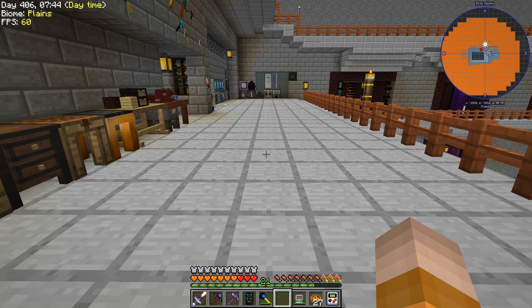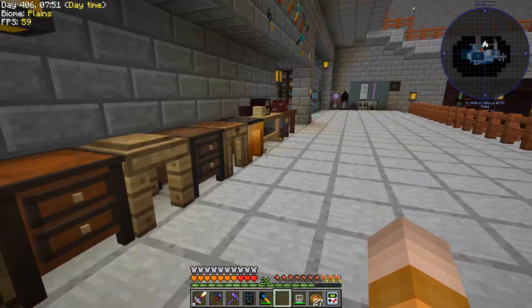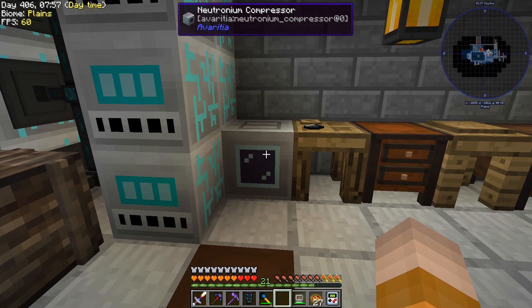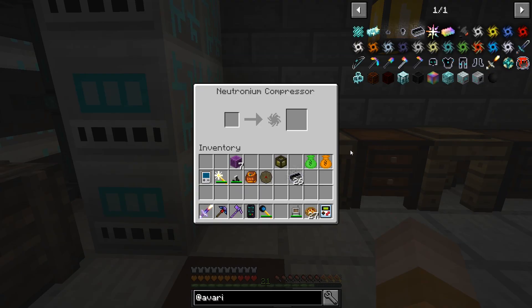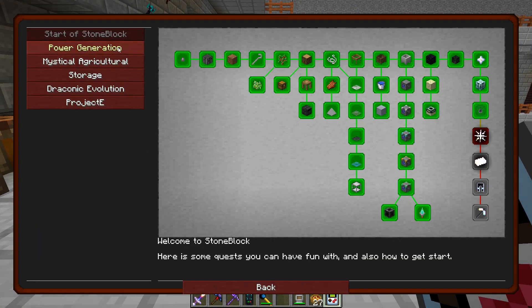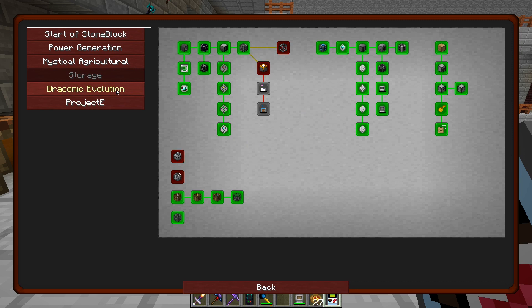Last episode I mentioned I was having problems — my world was crashing. What I decided to do is update. I think I was in version .16, so I went to .17 and opened the world, then .18 and so forth until .19, and that's where we are right now. So if you're going to play this download, remember to go to version .19 — that's the one we have.